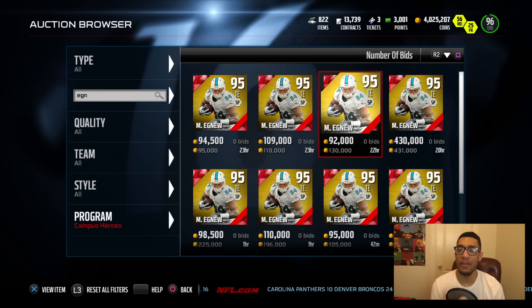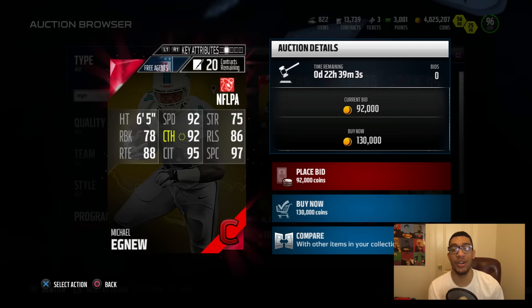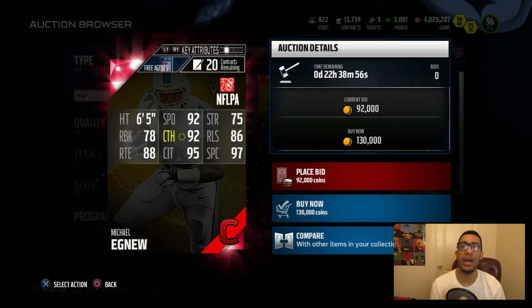Up next, we got the tight end for the Miami Dolphins, Michael Agnew. I'm not familiar with this dude, so he comes in at 92 speed, 95 catch in traffic, 97 spectacular catch, 86 release, and an 88 route running.